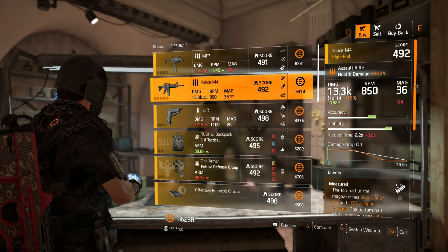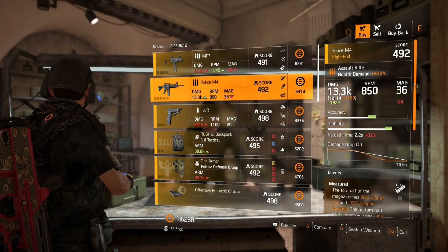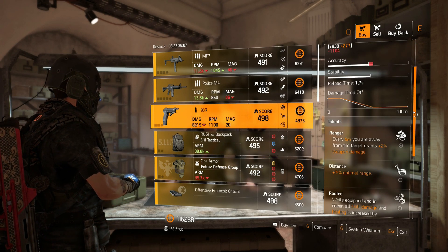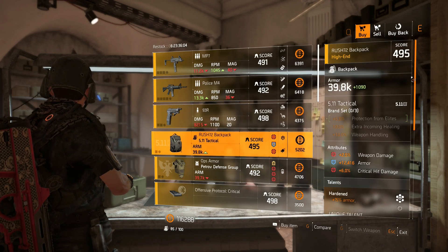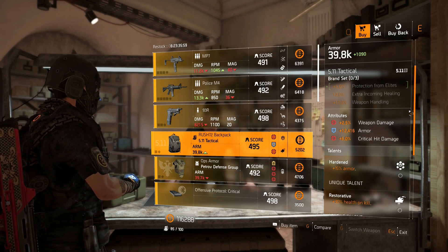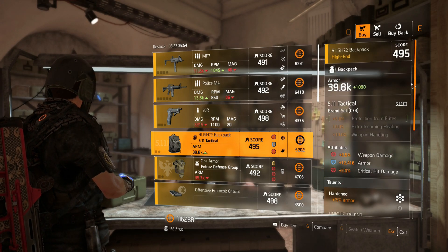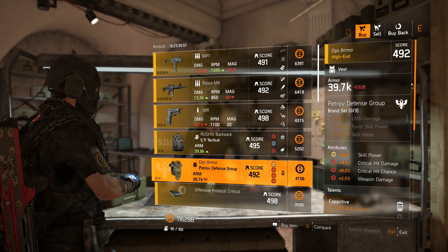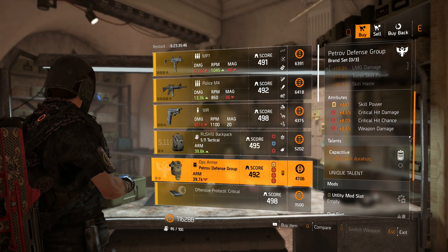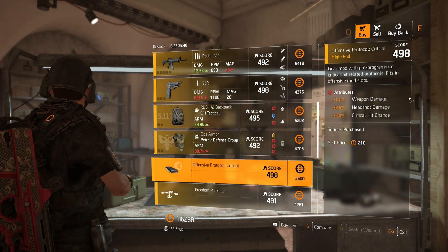That's what I'm going to say until you're able to craft the near-max M4 you want. Next, we have a 93R pistol with Ranger, Distance, and Rooted. And then we have an F11 Tactical backpack with 2.5% weapon damage, 12,416 armor, 6% crit damage, Hardened, and Restorative. Then we have a Pretrov Defense Group vest with 447 skill power, 4.5% crit damage, 8% crit chance, 2.5% weapon damage, and the talent is Capacitive. And then we have an Offensive Protocol Critical mod, which is 1% weapon damage, 2.5% headshot damage, 3% crit chance.